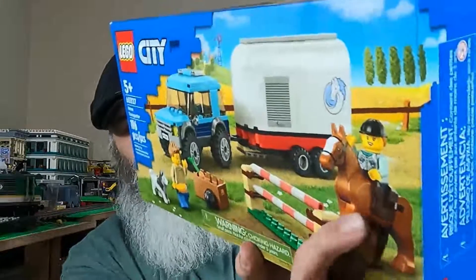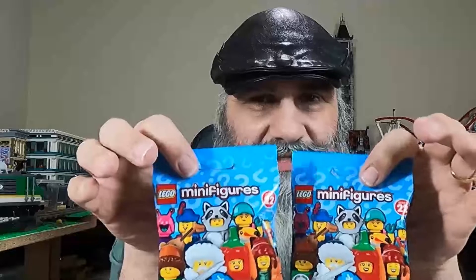I wound up getting this set right here, which is 60327, the Horse Transporter. This was on my list — one of the newer sets I did kind of like. It's really neat because it has one of the new horses that actually bend up and down; you can maneuver it in different positions. I kind of wanted this set just for that alone, and it's actually a really cool vehicle setup for my city.